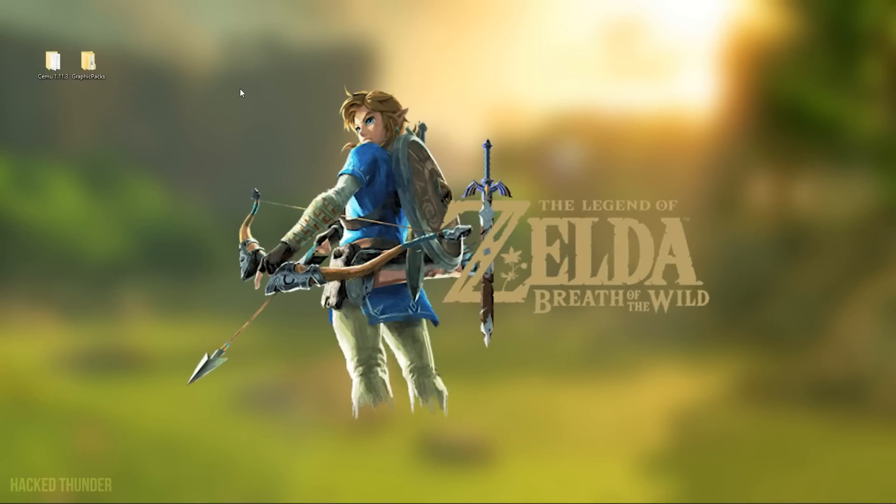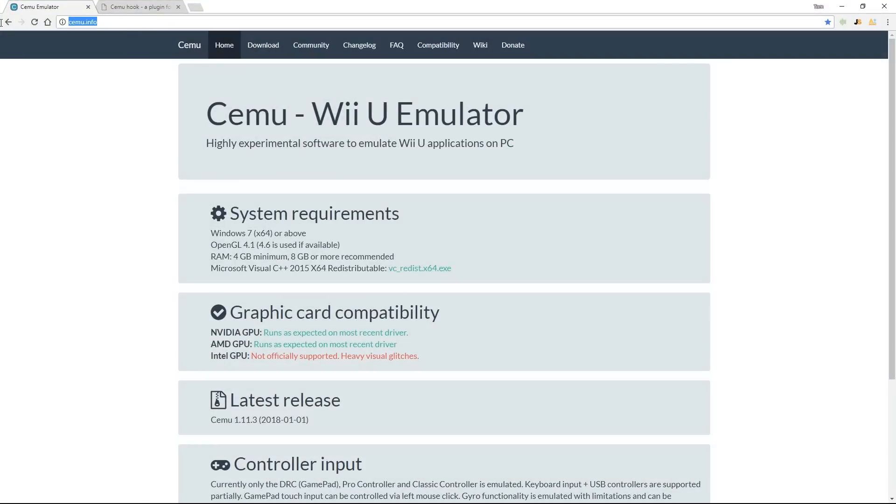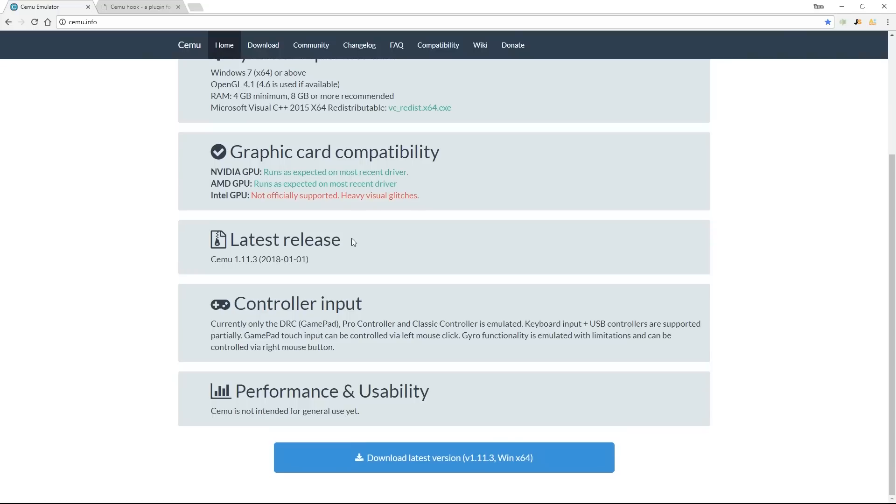Today I'm going to show you how to play Zelda Breath of the Wild at full speed, stable FPS, no bugs, no glitches, and no crashes. What you'll need is the latest version of Cemu, which is 1.11.3. If you haven't downloaded it yet, go to the official site at cemu.info. Make sure you have a decent graphics card and a good CPU to play the game at full speed.